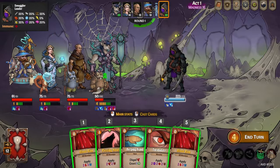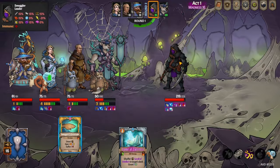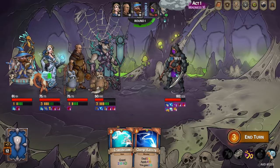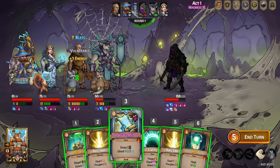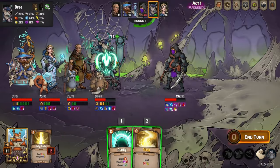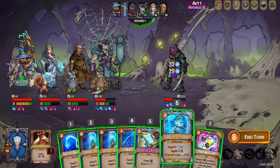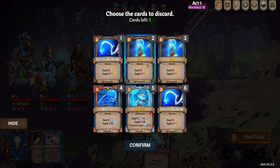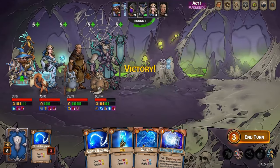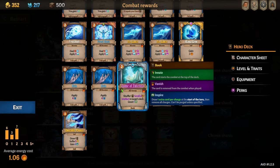You can't normally find these pets that easily in the early game, but here it lets us get a purple Squirrely, which is really good because it'll apply frost to the entire enemy team and do a little bit more damage. The frost is really what I was looking for. This Bandit Leader is pretty fast — he takes a real big chunk out of Bree and can't have Mark applied to him, so he's actually a little bit tankier than he looks for a lot of Mark-based teams. He's more of a stealth fast killer.